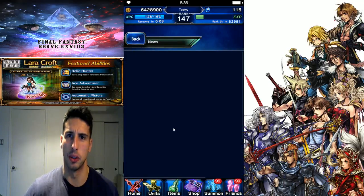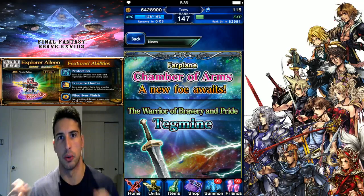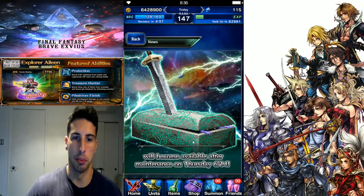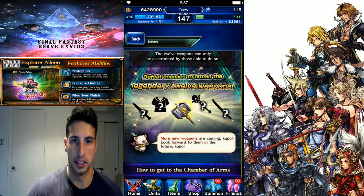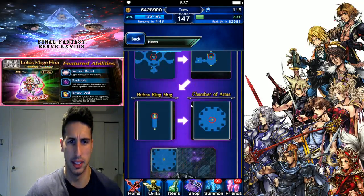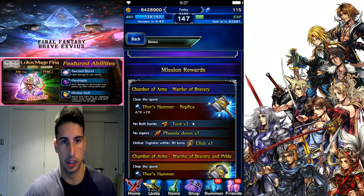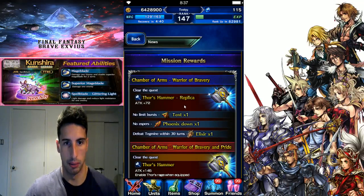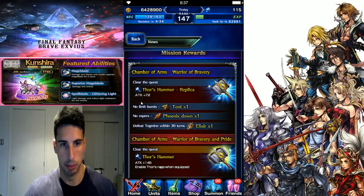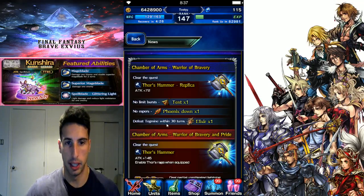Moving on to Tag Mine. If you guys are aware of the Chamber of Arms where you fight really hard bosses with only 10 guys in your main party - basically no friends you can bring in - Tag Mine is the new boss. Defeat enemies to obtain legendary weapons. On easy mode you get Thor's Hammer Replica, which has 72 attack, no limit burst, and you'll get a tent, no esper, and a Phoenix Down.